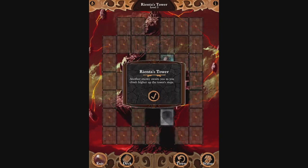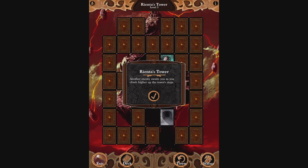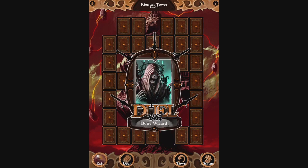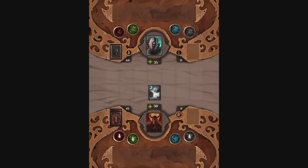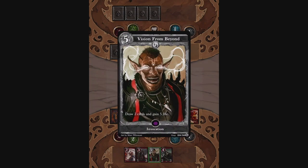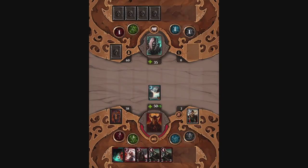Here are the stairs. Another enemy awaits you as you climb higher up the tower's steps. Bone Wizard. I think he's got a bone to pick with me. Was that a bad bone? That's for you to decide. We want the Aeon. We'll put the Aeon Siphon over there in case of any weird mechanics that make us overdraw.